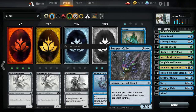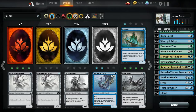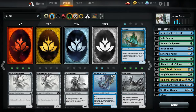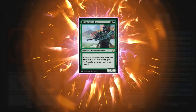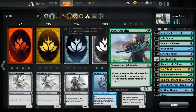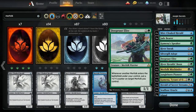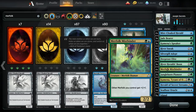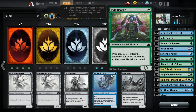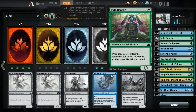Cards like Sleep and Tempest Caller go down in value as we add more evasive creatures like Mist-Cloaked Herald and River Sneak. At this point we can cut some of those effects to make room for additional copies of Deeproot Elite. As we add more lord effects with Deeproot Elite and Merfolk Mistbinder, having more cheap Merfolk becomes better — so having multiple copies of Mist-Cloaked Herald, Jadelight Ranger, and Kumena's Speaker is going to make the rest of the deck function a lot better.